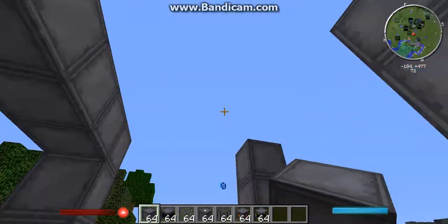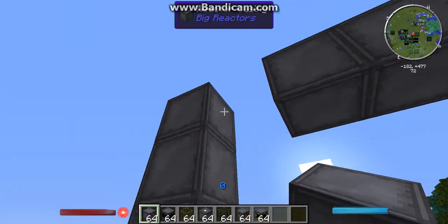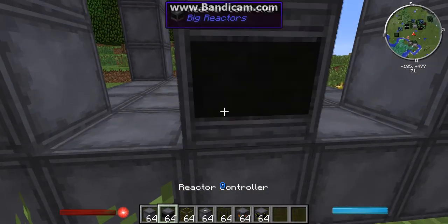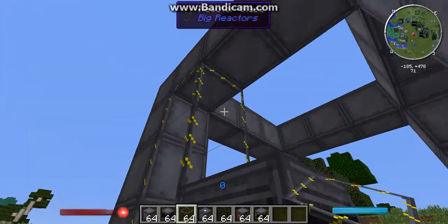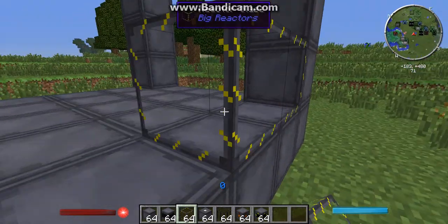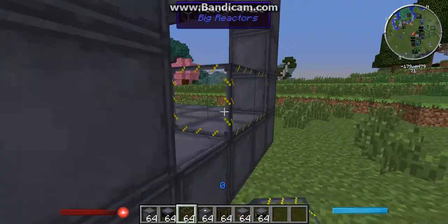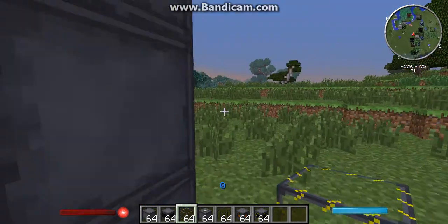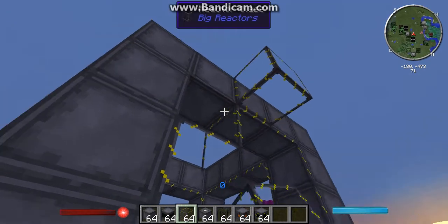You just want to build a basic 5x5 structure here. This is one of the smallest reactors you can build — it won't produce a whole lot of power, but if you want to make a bigger one it's not that expensive. You're going to put your controller on the outside edge — it doesn't matter where. I like to put glass around, but you can just use reactor casings since they are interchangeable. I like the glass because then you can see inside. Put some glass here in the middle.